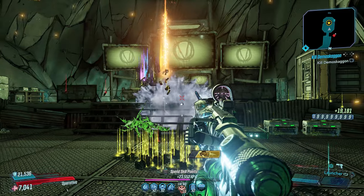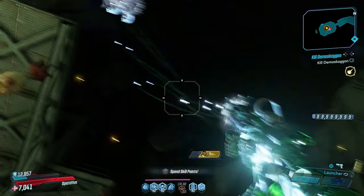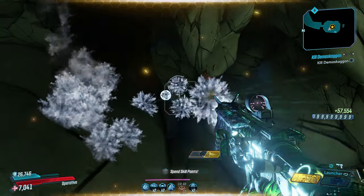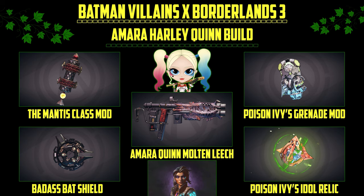We just took a look at two builds — Moze as Catwoman and Zane as the Riddler. Now let's get into the last two builds, starting with Amara as Harley Quinn. You guys have already seen the Bat Shield, Poison Ivy's Relic, and Poison Ivy's Grenade Mod. Now let's take a look at the new class mod for Amara, which is the Mantis, and her weapon — the Molten Leech.